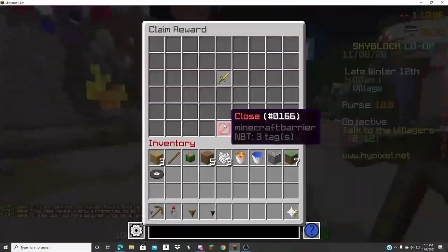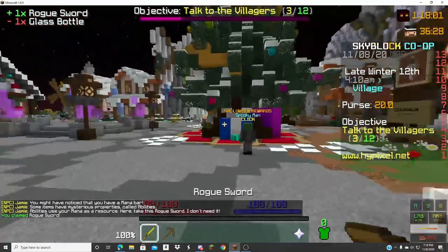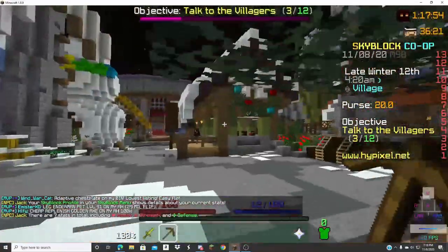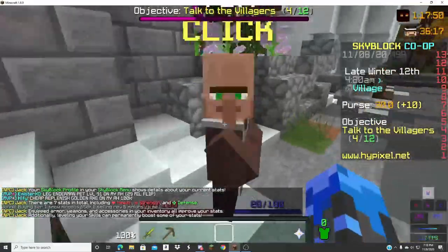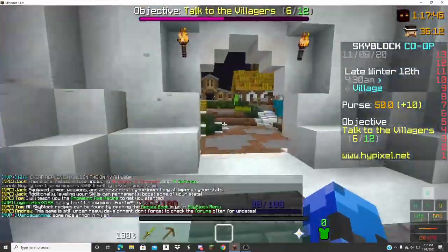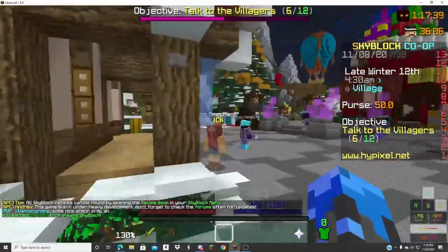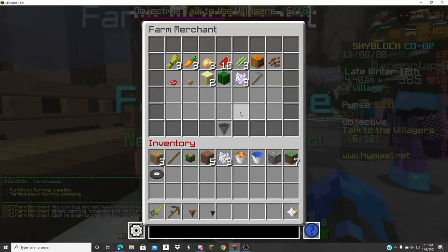Oh wait, I get the rogue sword! Let's go. I'm gonna get that. I don't know where every villager is. I don't need to get every villager, I need to get Jamie — that's all I need for the rogue sword. Oh yeah, I can get a rookie hoe now. I'm gonna do farming. Farming EXP boost, that's actually perfect.